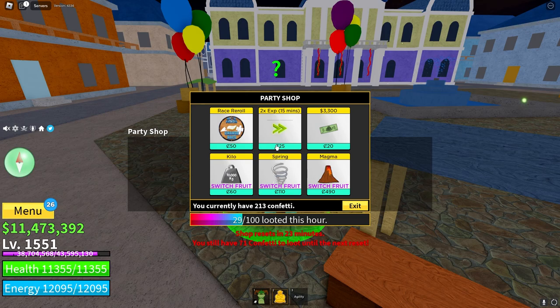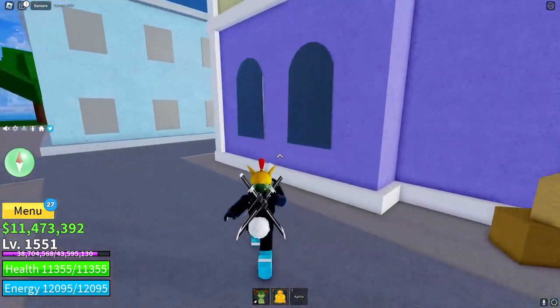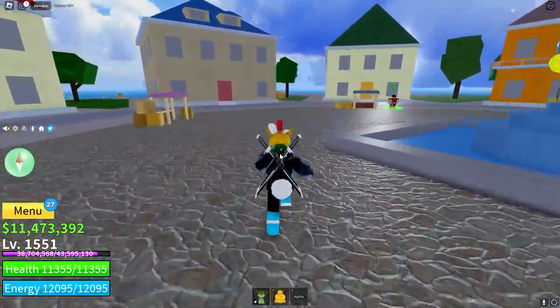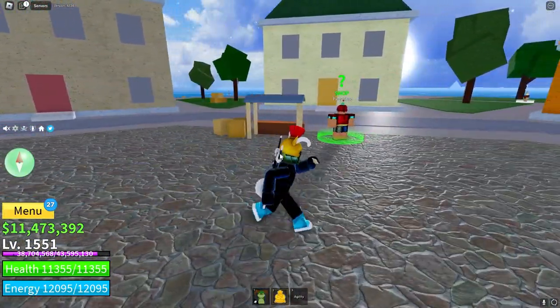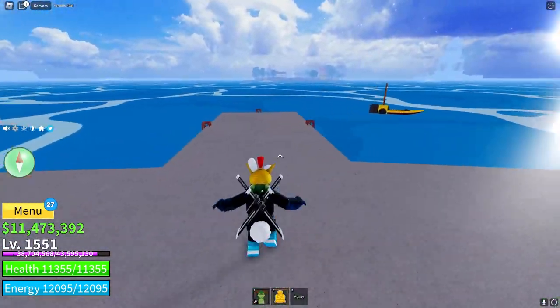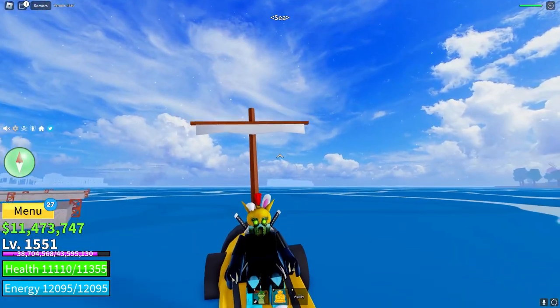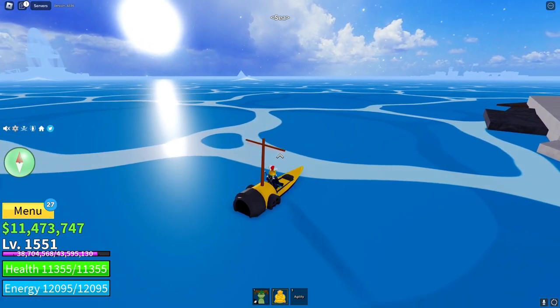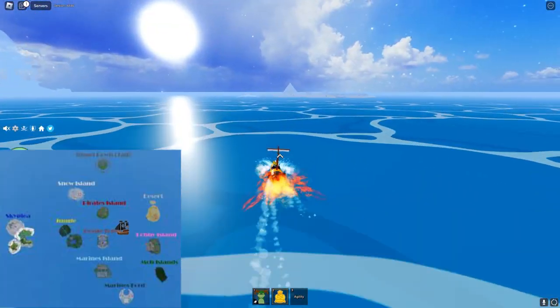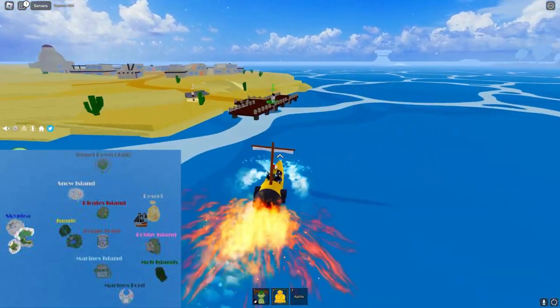I can loot 71 more confetti before the shop resets. Essentially, the ins and outs: you get confetti from talking to people with the little party hats. If you're in Sea 3, you can also collect normal chests just lying around that give confetti as well. This event is actually pretty good if you're a low level. Now I'll be showing you the route I take to get my 100 confetti per hour.